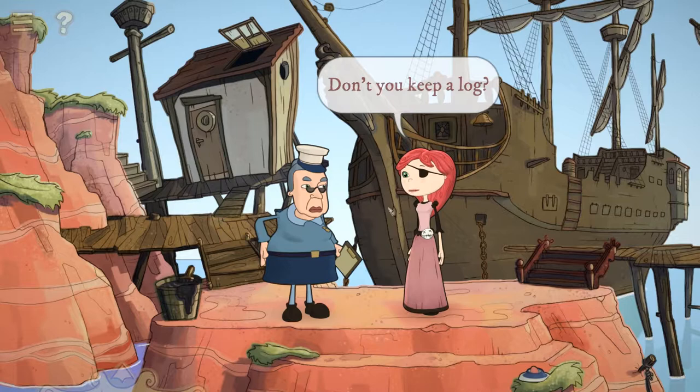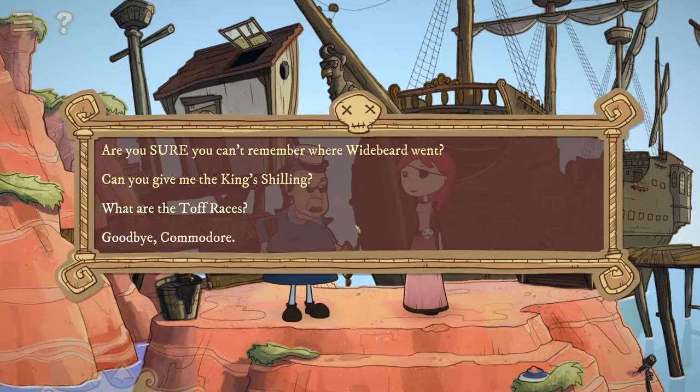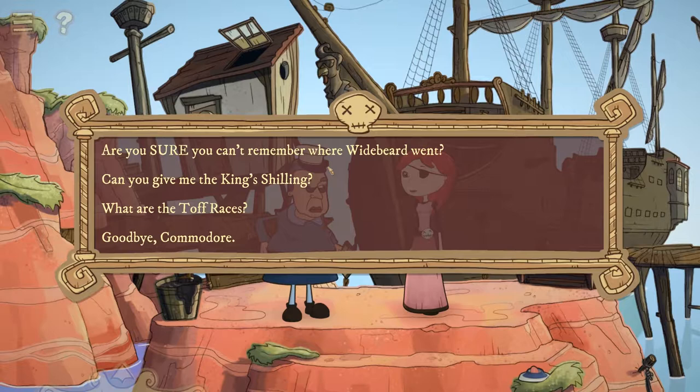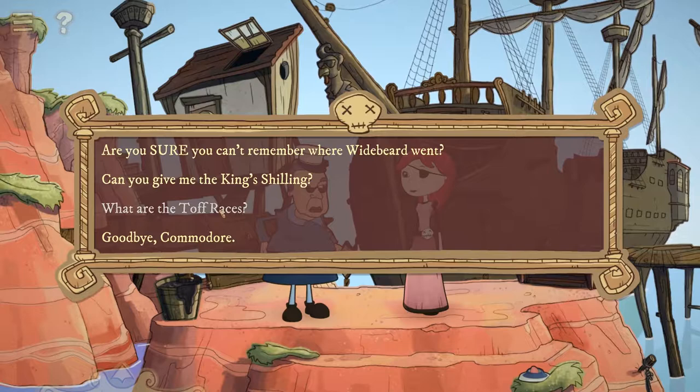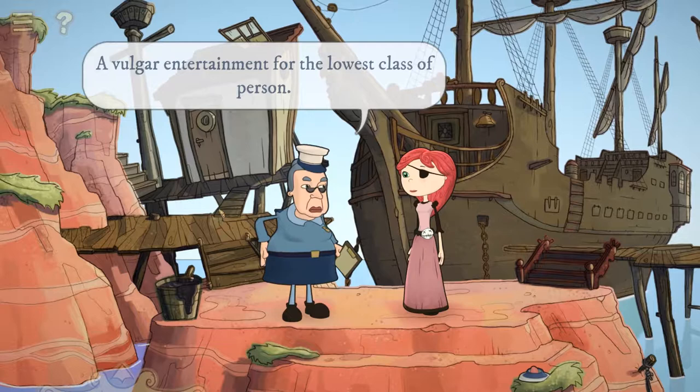Nobody else did that. They should at least change the color of already-used dialogue. They do that in Monkey Island — it sort of darkens the color. I was actually trying to imitate that, but apparently there's no built-in way to track dialogue states in Adventure Game Studio. Making it change color is actually quite tricky. So this developer's made a custom dialogue system — hypothetically he could have done that here, and I agree, it'd be good to show 'you've already done this text.'